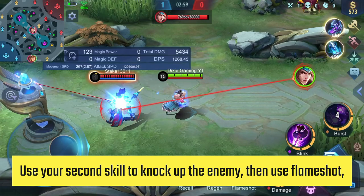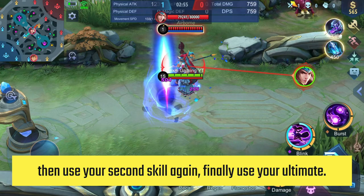Guinevere can relocate knocked-up enemies using Flameshot. Use your second skill to knock up the enemy, then use Flameshot, then use your second skill again, and finally use your ultimate.